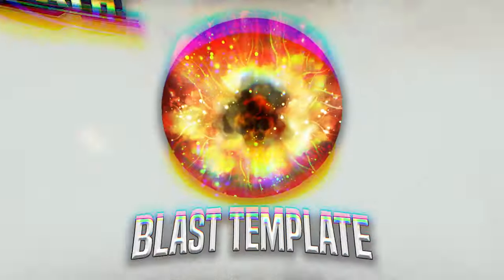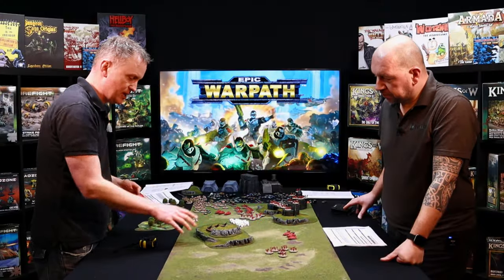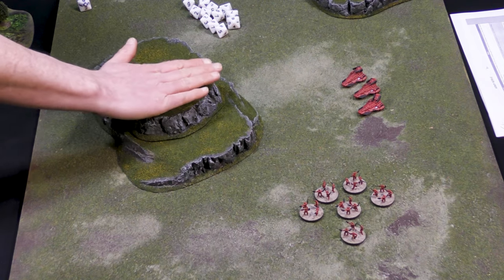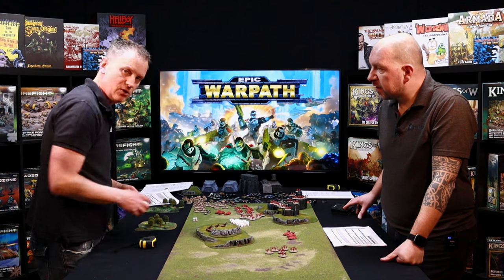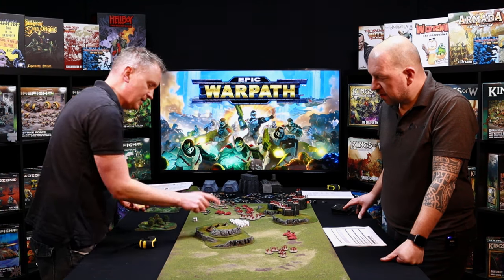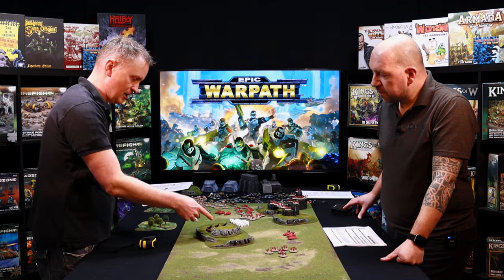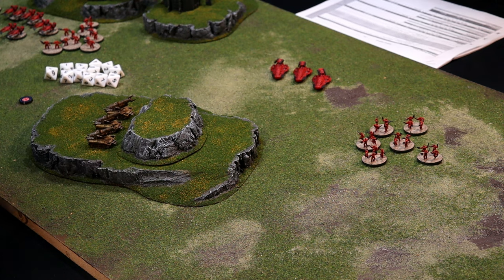For blast weapons we use these blast templates to see what the area of effect is before we roll to hit. To fire indirect — as these guys are going to have to, because the hill is in the way and they can't see the enemy — they have to be on overwatch, which uses the red action tokens. So I would spend that token and then fire.